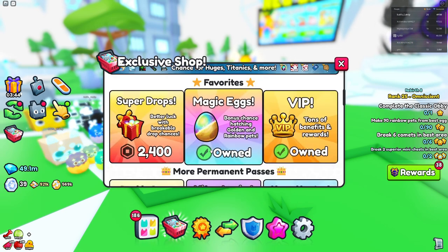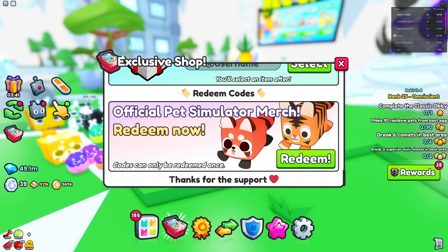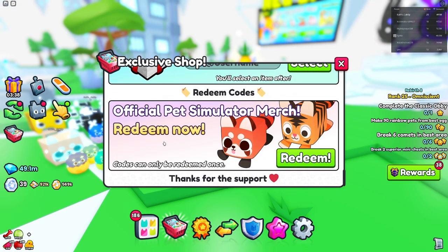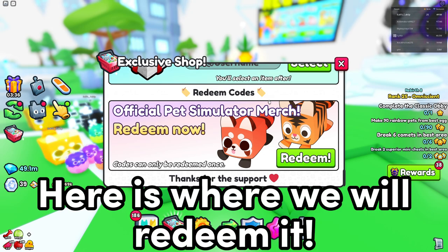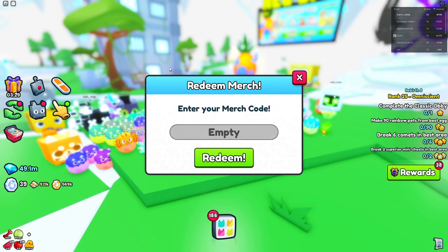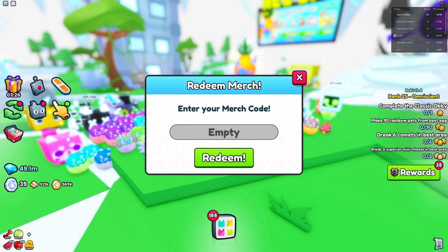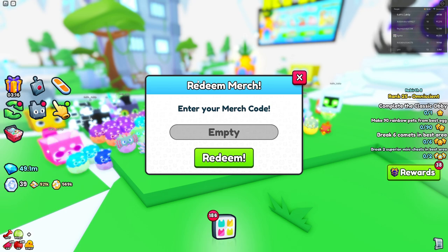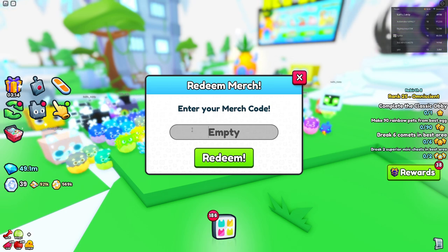If you don't know how to redeem DLC codes, you just want to go into the Exclusive Shop right here and scroll all the way down to the bottom. As you can see, we have the official Pet Simulator 99 merch — click 'Redeem Now.' This is where you want to redeem it for the merch that you have. Note that you can't do it on mobile, so you'll have to go on PC, or you can try to find a desktop emulator to run Roblox PC.